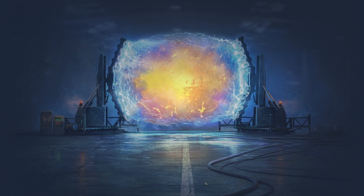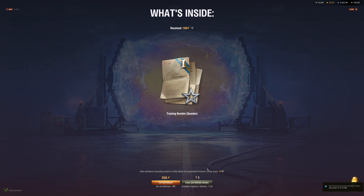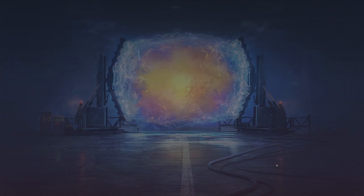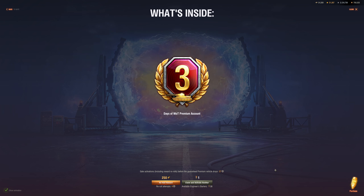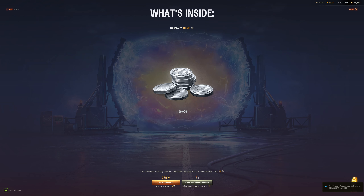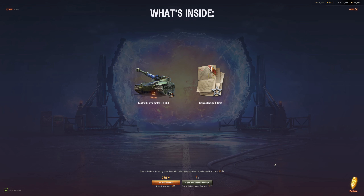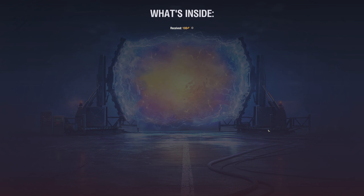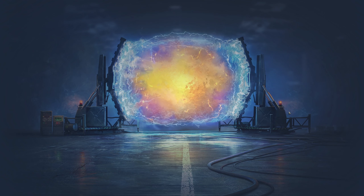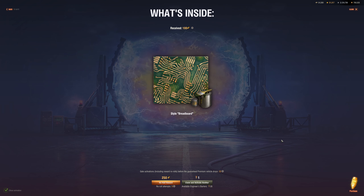Training booklet — no, let's reroll for 250 gold. Three day premium — okay, let's take it. 100,000 credits — not worth it, let's reroll for 250 gold. We get the Bad Chat 3D style — I don't really want it but let's just take it. Credit booster — okay, let's take it. I've got thousands of boosters. Let me reroll this duplicate style since I already have one.